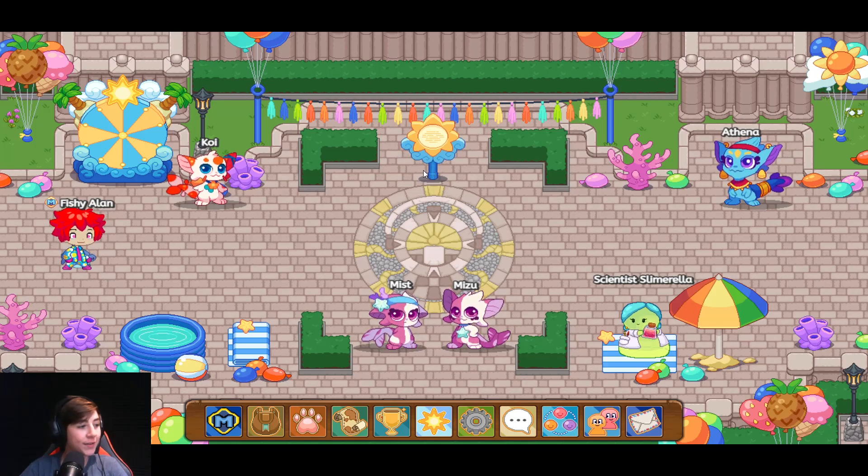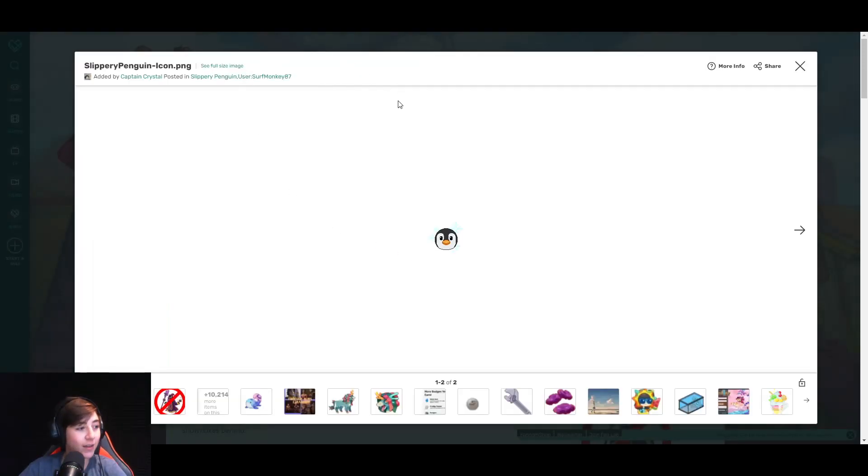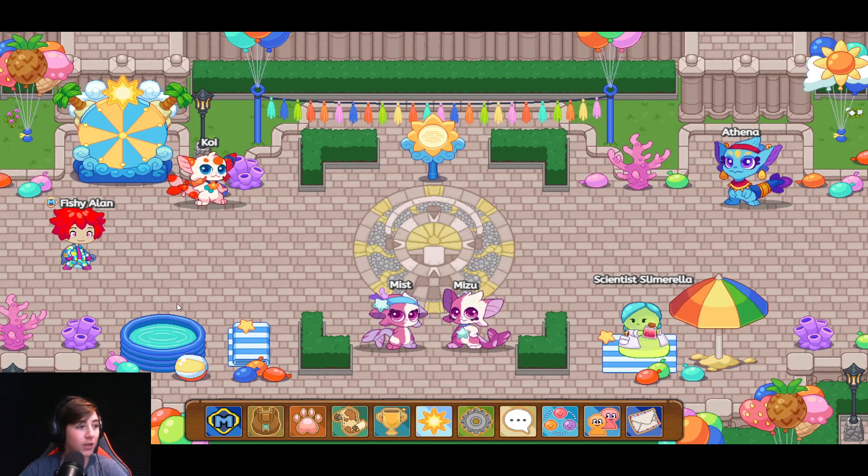What's going on everyone, it's FlameFox here. In this video I'm going to be teaching you guys how to get the Slippery Penguin pet in Prodigy 2021. This is what the icon looks like — they don't really have a picture of him in game, but I bet he looks really good.